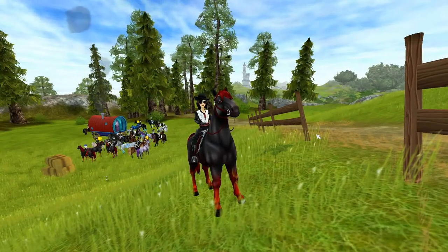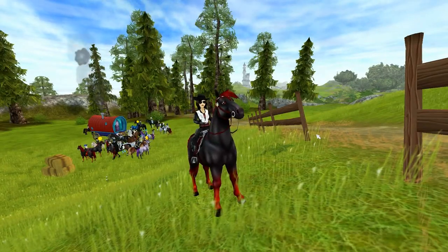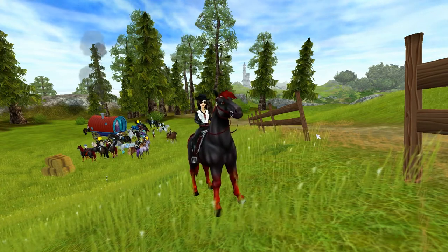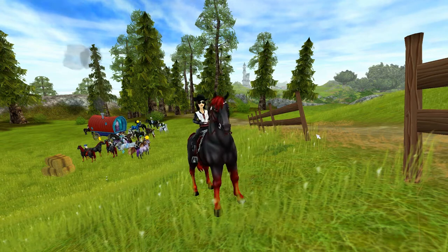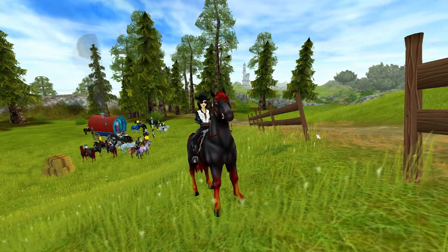The Jorvik Wild Horse came to the game in the summer of 2016. They came in the colors black that changes into red and black, dark grey that changes into blue, and light grey with black mane and tail that changes into purple. You can find him here at Gary's Gold Tooth, but keep in mind he only stays one week at a time, and one does not know when he will return next time.